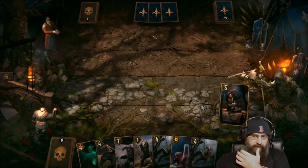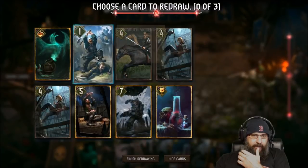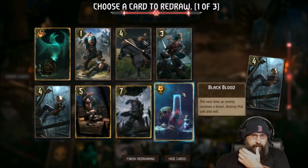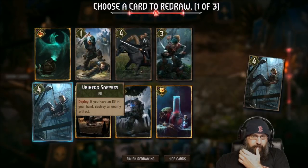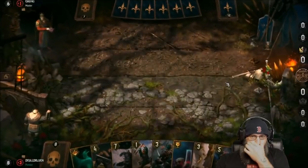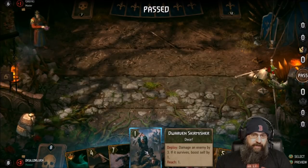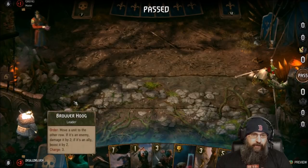I think he used some pretty valuable resources there. We got a lock, which is nice. Now we start looking for our movements — I definitely don't think we need three artifact removals. I want to try and get our movements going. He passes. I think we just play this; we're going to need our movements — we got one, two, three, four.